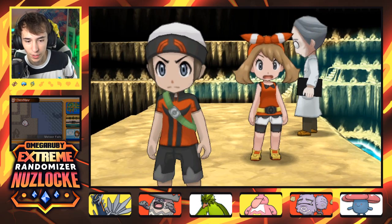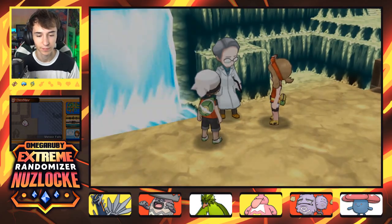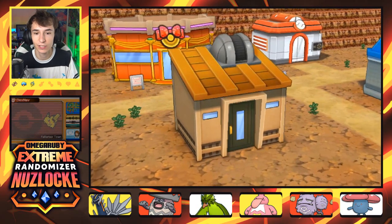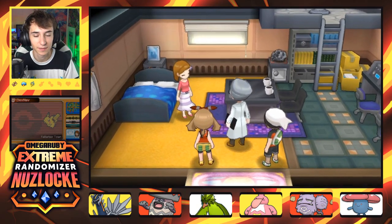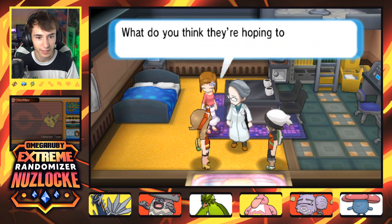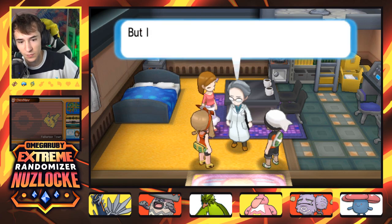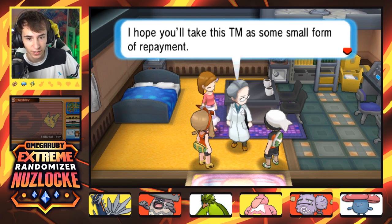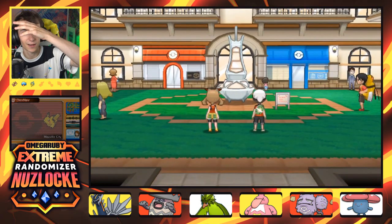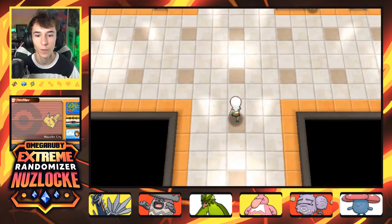I have no idea what's going on anymore with all these people. The Professor gets rescued and thanks us, giving us a TM — Attract? I'm insulted. So she takes us back to Mauville City. Go up ahead to Mount Chimney — yes, I know, don't worry, I got you. We'll make our way to Mount Chimney. I should probably heal and maybe buy some potions too. We got Flannery coming up — the fourth gym leader. I want to see what the Mart has.